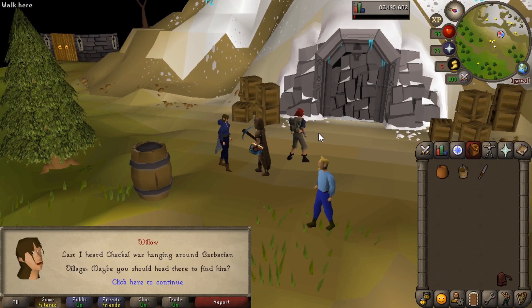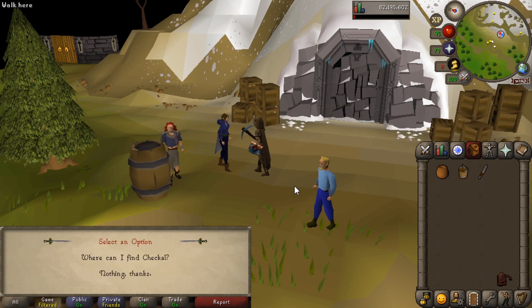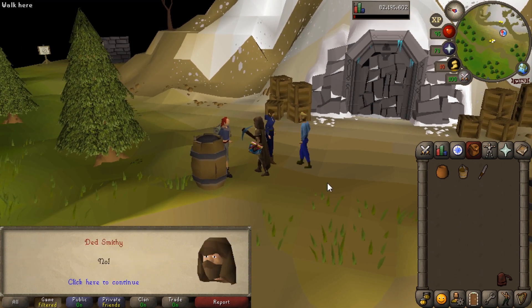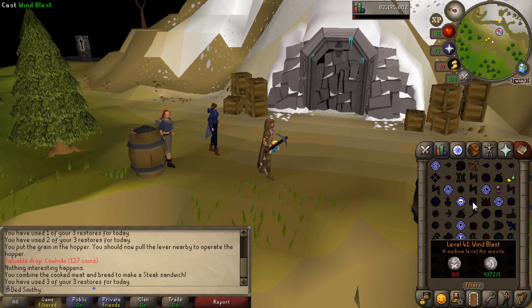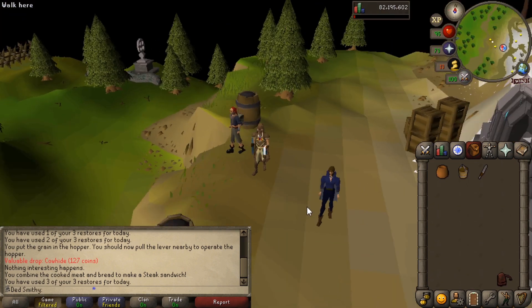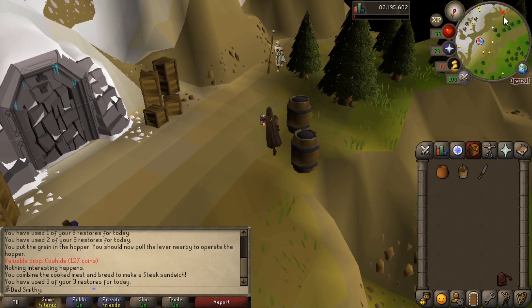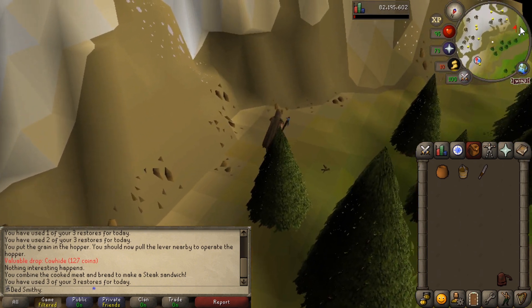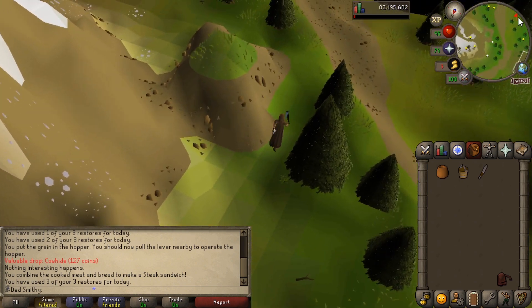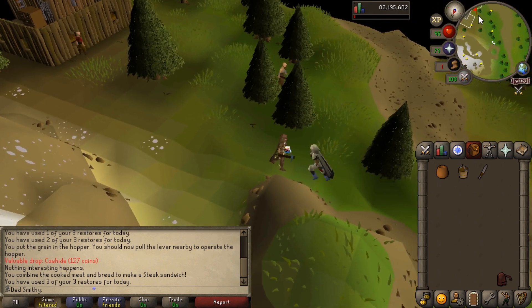Willow tells us where to find the crew: Sheckle is in Barbarian Village and Burntoth is in the Rising Sun, which is in Falador. We're going to teleport to Falador - actually we'll go to Barbarian Village first, speak to the character there, get some water runes, then go to Falador. You can do them in any order. Apologies if this quest guide is a bit of a nightmare but it's been out 10 minutes.